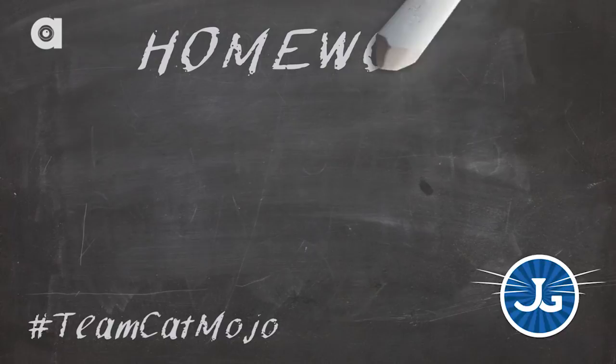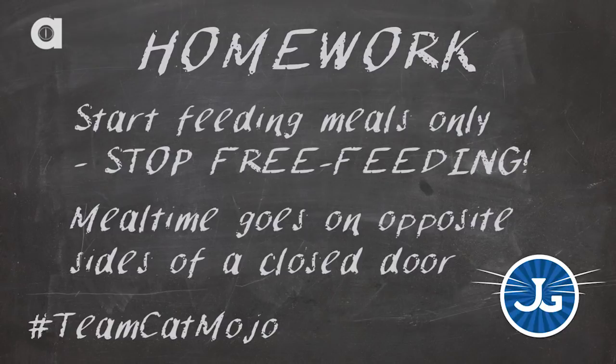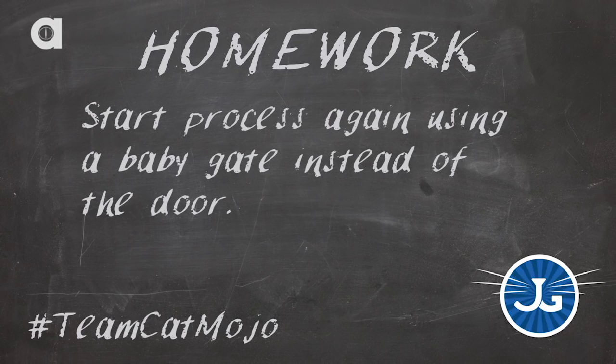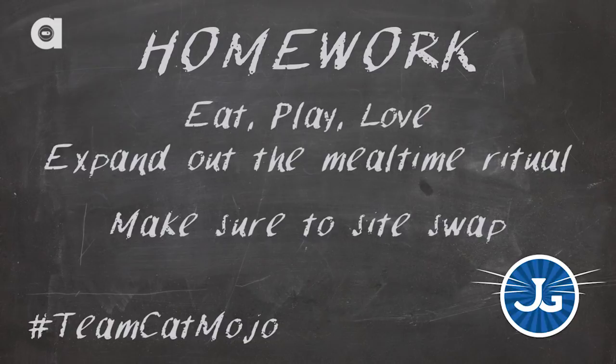Your homework for introducing cat to cat: number one, start feeding meals only — no free feeding. Second, mealtime goes on opposite sides of a closed door. Every time you get positive results, stay with it for a few days — don't rush it. It's on cat time, not human time. Then when we get to the point where we're right at the door, back it up again and use the baby gate with a blanket on top, slowly raising the curtain on the proceedings. The other part of your homework is eat, play, love — expanding that mealtime ritual. Make sure you're sight swapping — very, very important. I don't want anyone to get static in one location; I want a mix of locations so that nobody can settle into false ownership.